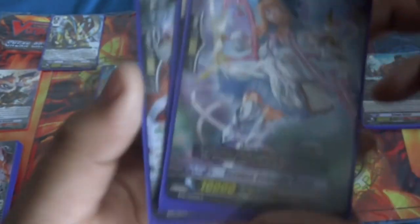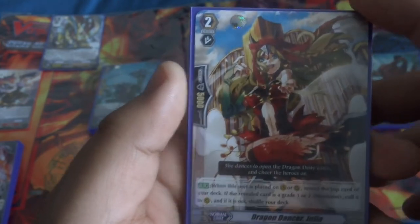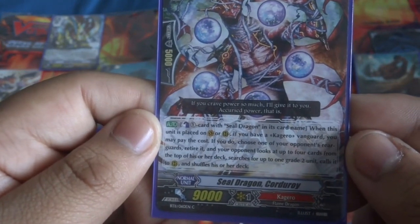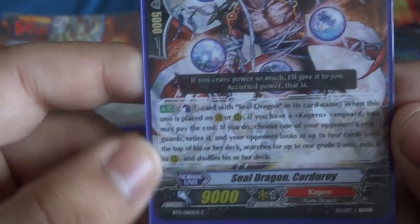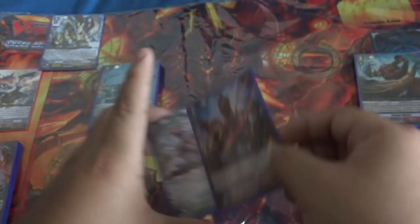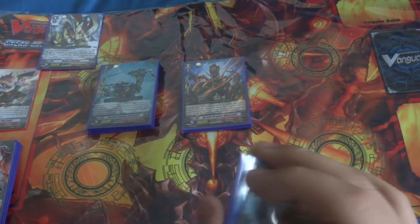Next up we have Essence Celestial Becca — she's pretty cool, she's a 10k for Celestials. Next we have Dragon Dancer Julia — her effect is that when she's placed in Vanguard or Rear Guard, you check the top card, and if it's a Grade 1 or 2 you can Superior Call it. Not bad. Next we have Seal Dragon Corduroy — you counterblast one and destroy a Grade 2 unit or less, and your opponent looks at the top 4 cards and can Superior Call a Grade 2. So you can retire a booster and potentially stop your opponent from having a good column.